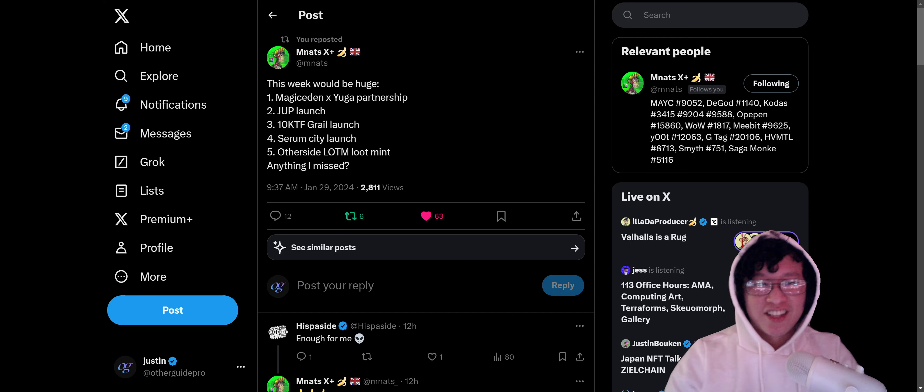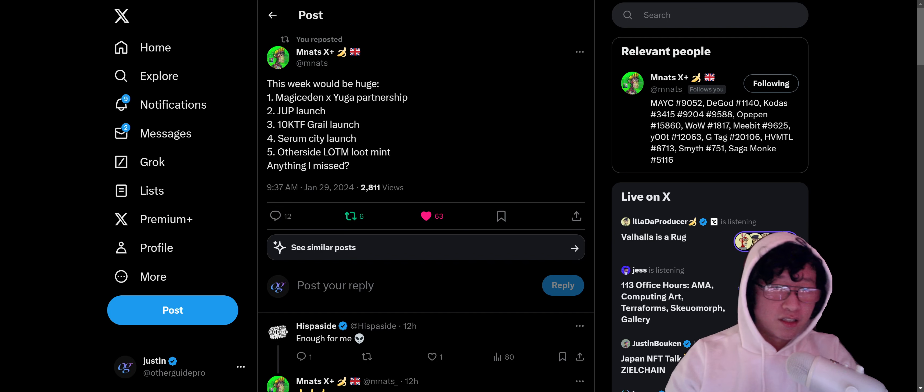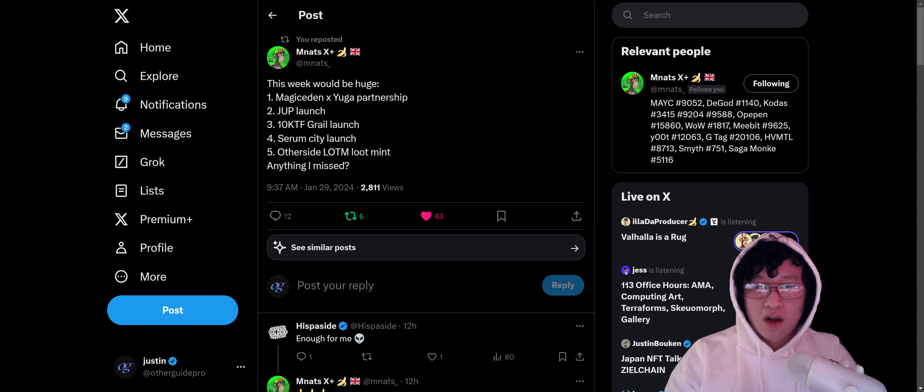Hey everybody, it is Justin, your guide into the other side. This week is going at light speed. We have a lot of things to recap: the Magic Eden / Yuga partnership, the 10KTF Grail launch, Serum City, and the Otherside Legends of the Mara loot. So we'll go over everything and recap things you should keep your eye on.